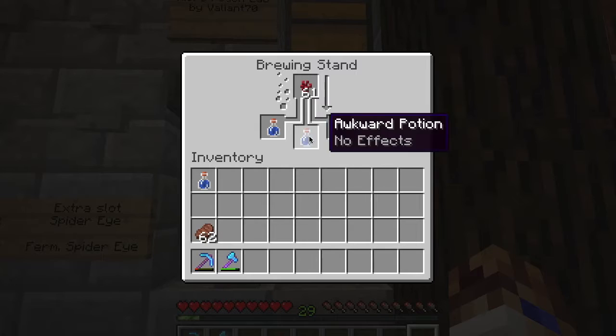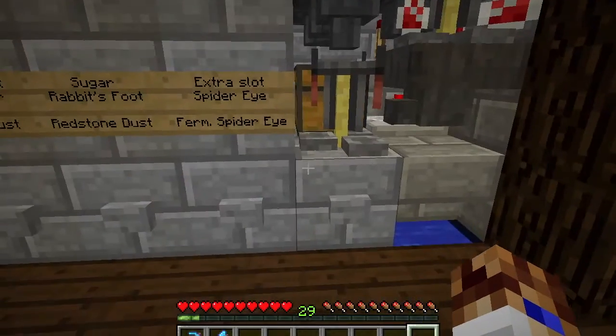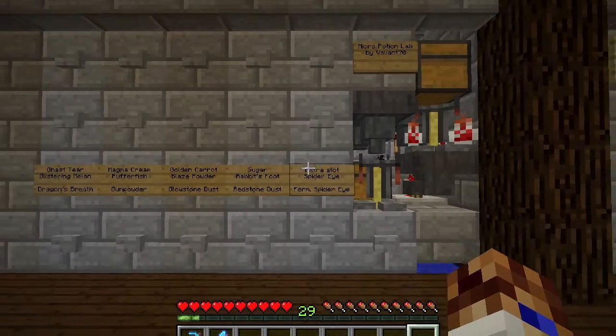Your brewing stand down here should automatically brew you some awkward potions, and now you'll be ready to go. You can test out your stand or whatever you want to do.